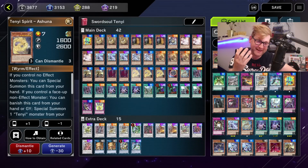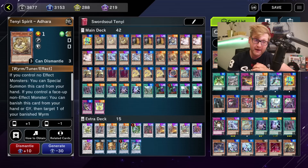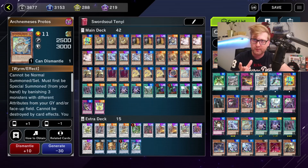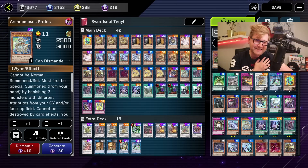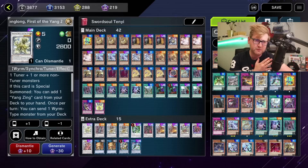Welcome back. Sword Soul finally hit Master Duel, so let's take a look. I was somewhat lucky — I only spent 5k gems in total. I had to buy a couple of Ultra Rares I didn't already have, like Auroradon for example, and there are some other protos as well.